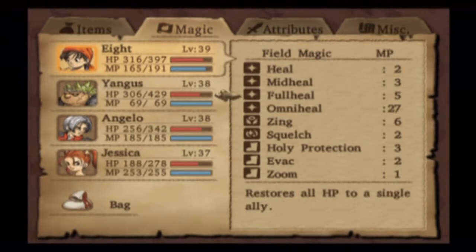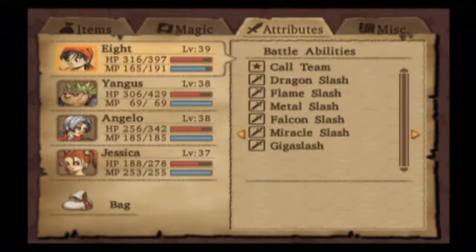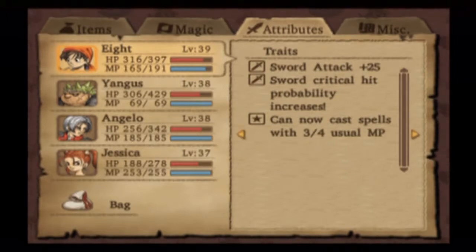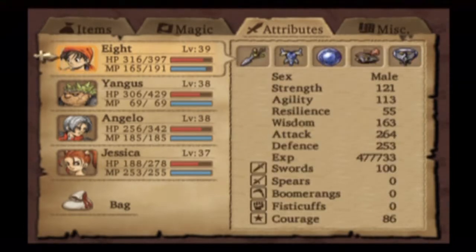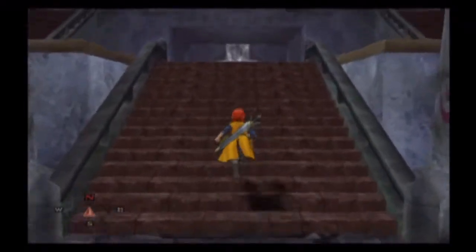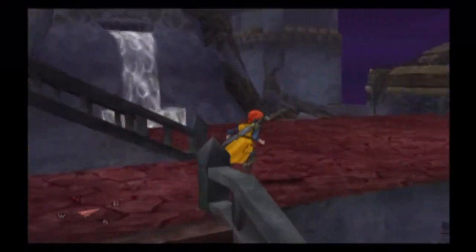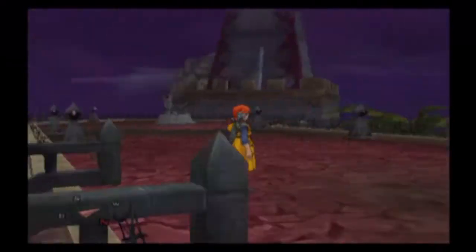I want to make a quick note about OmniHeal — you can see it costs 27 MP to use, so you don't want to use this like crazy. It's really good, but don't go nuts with it. If we didn't have the ability that outcasts spells at three-quarters MP, it would cost you 36 magic to use it. It takes a lot of magic, so just keep that in mind.